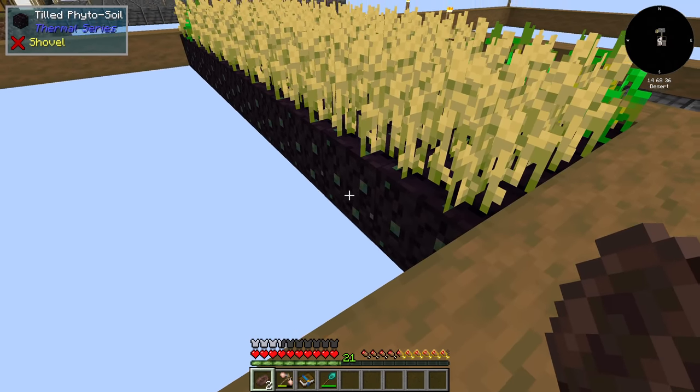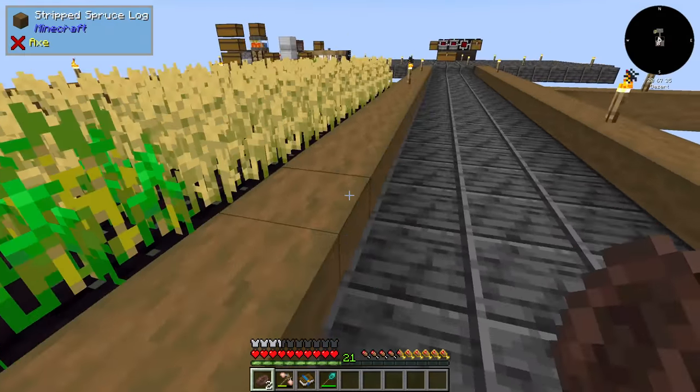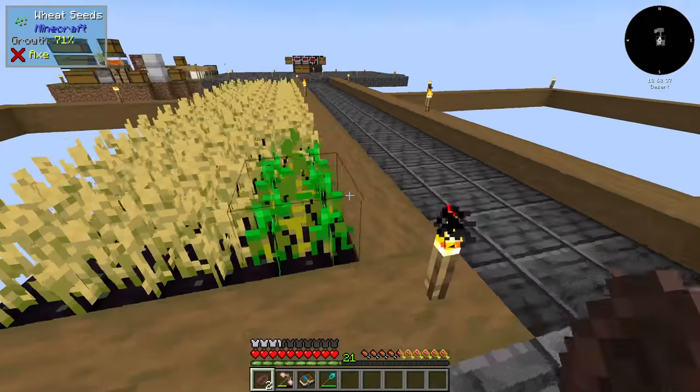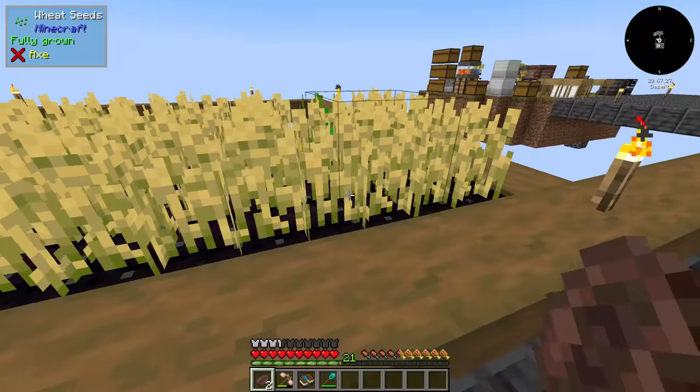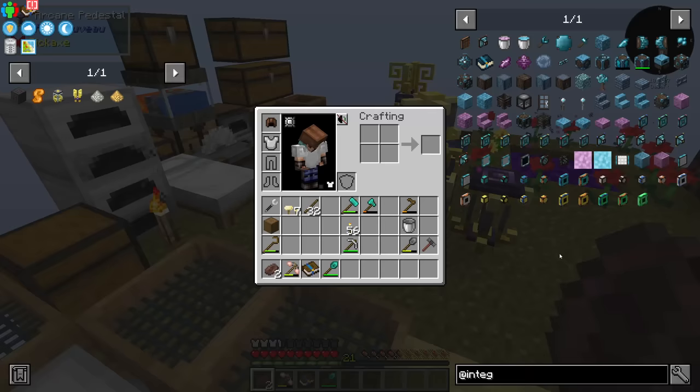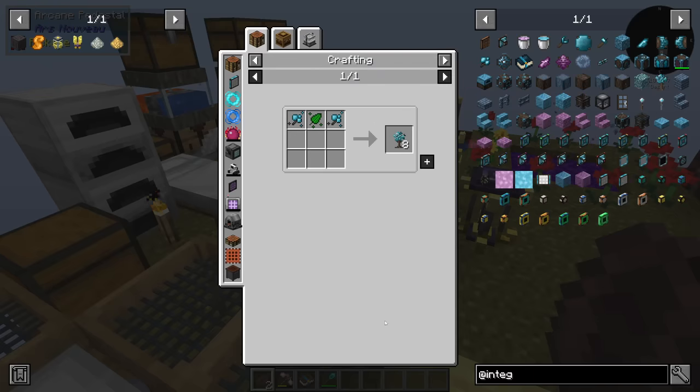The farmland we're using is called phyto soil from Thermal Expansion. You make it with phyto grow and charcoal, so it's kind of expensive. But without power and without the relevant machine it's not really affecting the growth of crops — we'll have the machine later on.